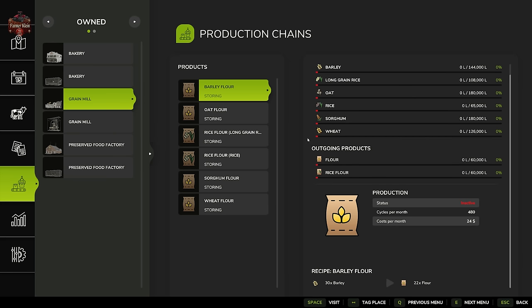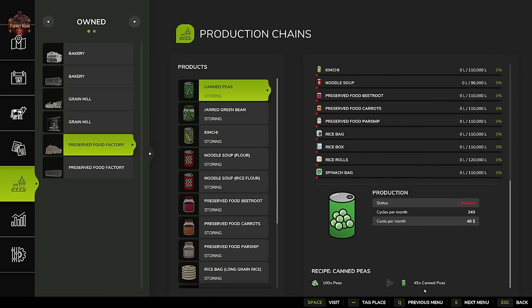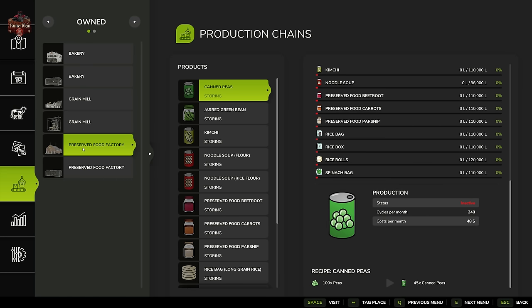Our grain mill: 30 barley, 22 flour, 480 cycles. Our small grain mill: 30 barley, 22 flour, 48 cycles. Preserved food factory for canned peas: 100 peas, 45 canned peas, 240 cycles per month. The smaller factory: 100 peas, 45 canned peas, 24 cycles per month — again one-tenth the output.